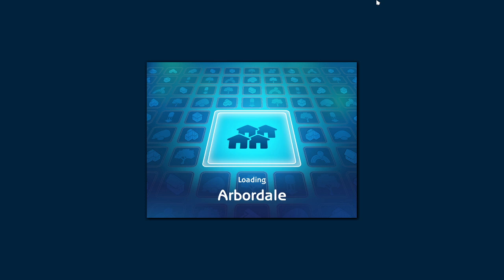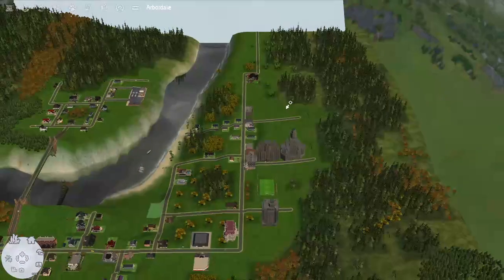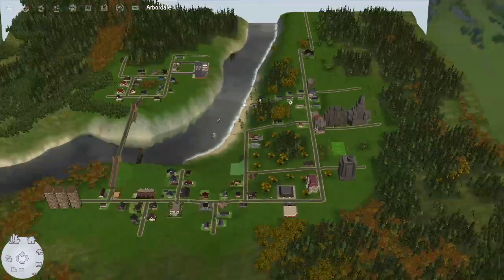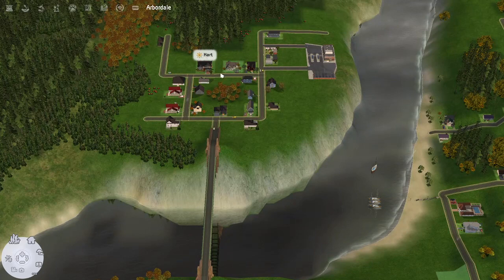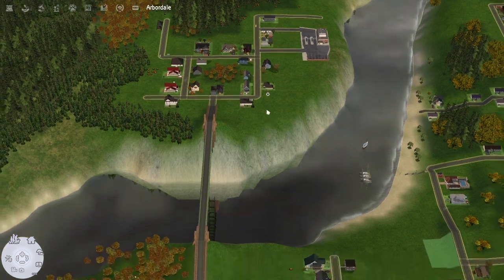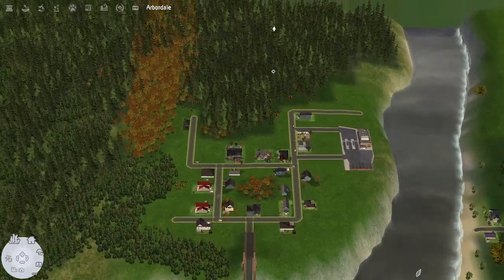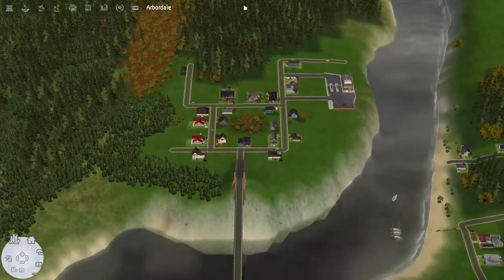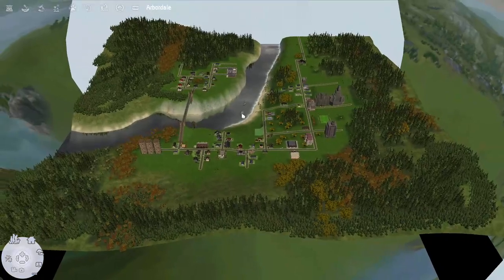I play with my friend Destiny on Zoom. We always play together on Zoom. I play this rotationally — sort of in a weird rotational way — and I'll explain that a little bit after I tell you the story of Aberdale. There are a lot of trees, which is probably why my game lags so much. Anyway, this is Aberdale.